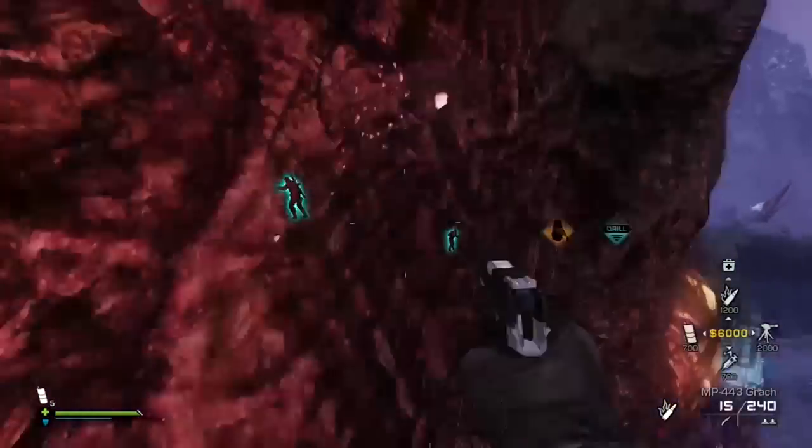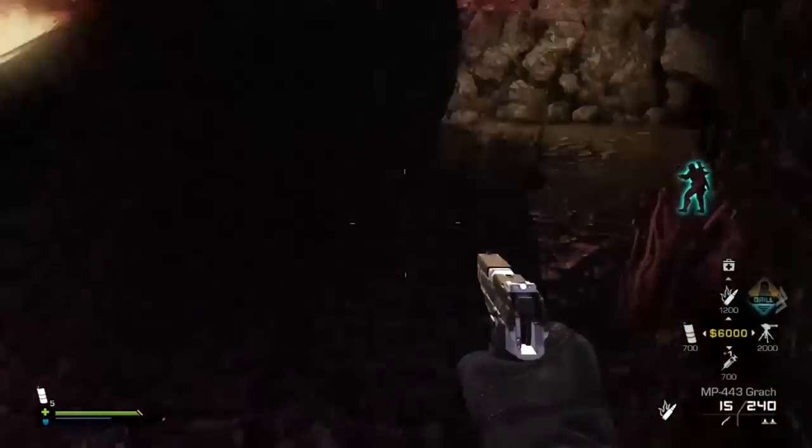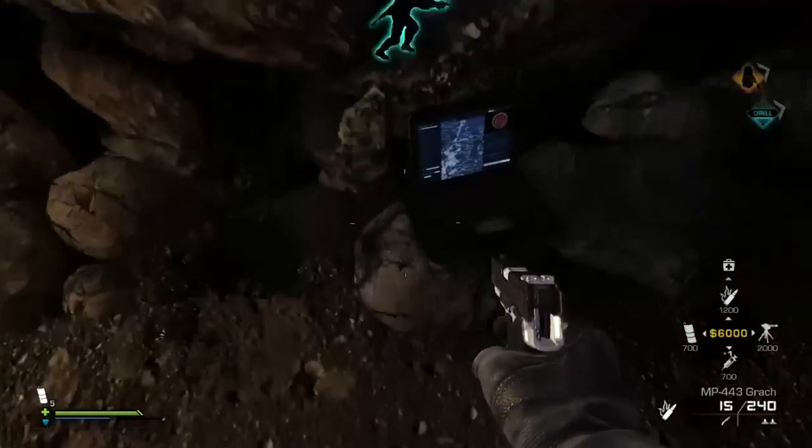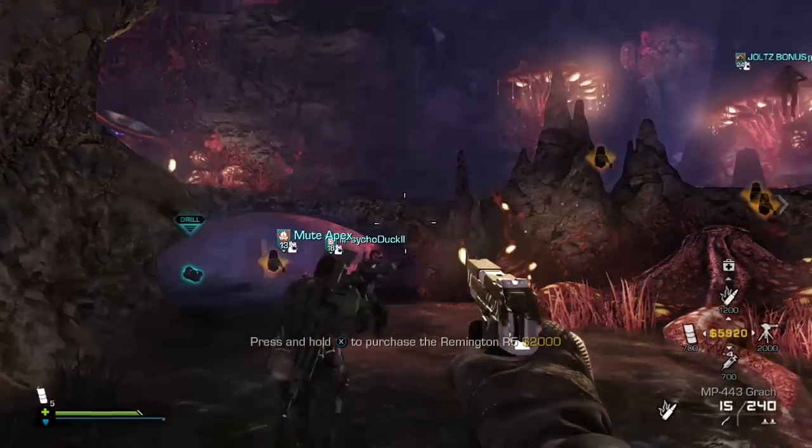This first one is in the first area. You jump up here and then jump across here and you'll see it in the cave right there. Just hold it and pick it up and you should get some money and then that.